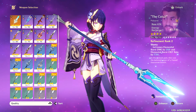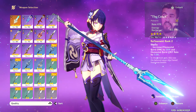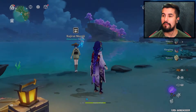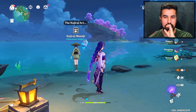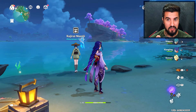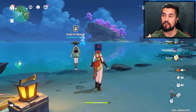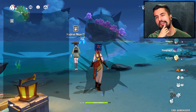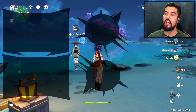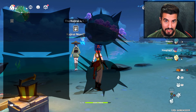Even just the base weapon is good. If you get two refinements on it, you're dealing 20% more damage with seven more crit rate - that's amazing. I believe the crit rate eventually goes up to 12. In the next video we'll be giving the spear to just about everyone - Rosaria, Xiangling, all of them - to show the before and after difference and confirm it packs as much of a punch as people say.